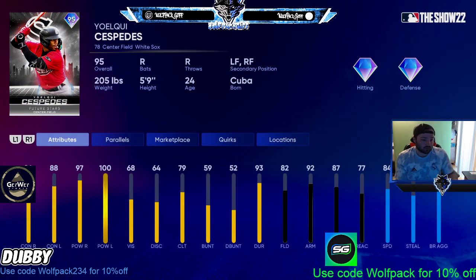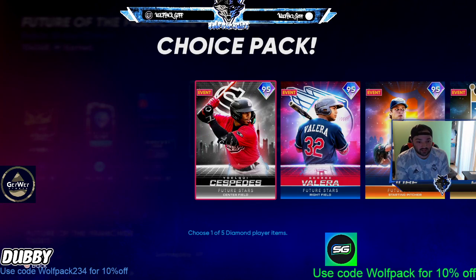Moving on to the AL Central — I think Cesbiz is the best card in the pack. 84, 88, 100 power from both sides at parallel three. Everything about this card is great besides the vision, which is a little low. 82 fielding, 84 speed. I'd put him in right field rather than center since I have Buxton there, but I think he's clearly the best card in the pack.